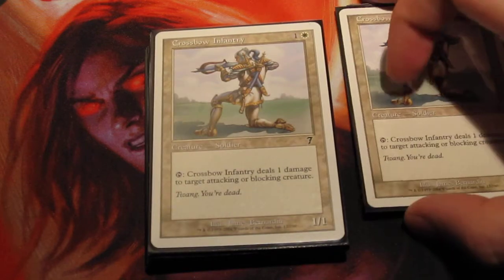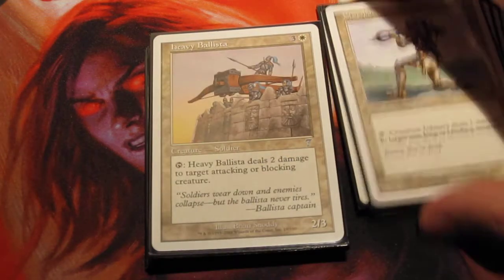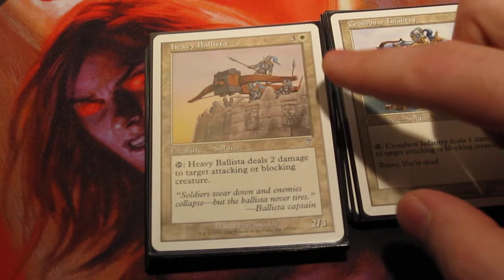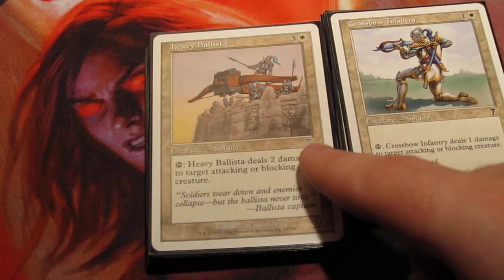The Crossbow Infantry — he is a common, and he is 2 mana for a 1/1 that does 1 damage. The cool thing is, as this is ramping up, there is basically a double of him: Heavy Ballista is 4 mana for a 2/3 that taps to do 2 damage.